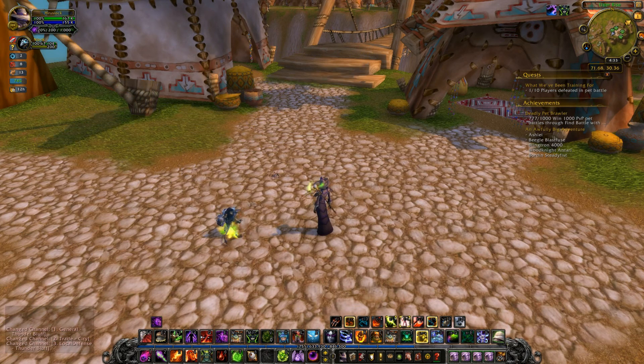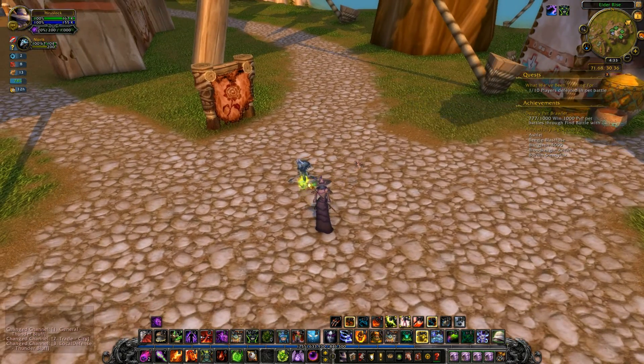Seriously, going against Elementals is the worst with a Nocturnal Strike team, but it worked out. Even the Anubisath Idol was a bad matchup for me, but it was also a bad matchup for him since his team relied on healing and my team cuts healing in half — so it kind of evened itself out.